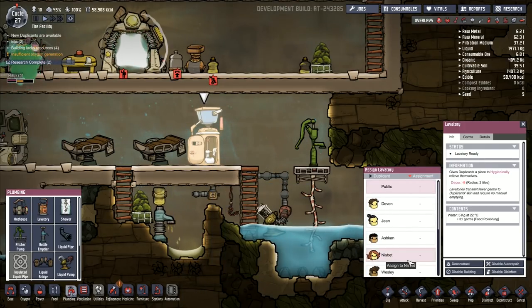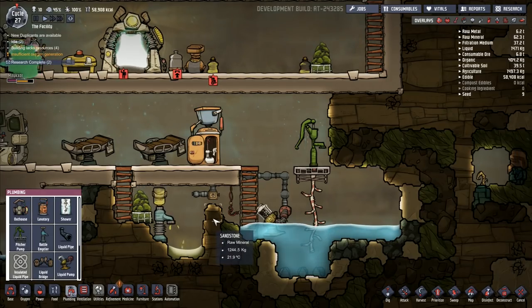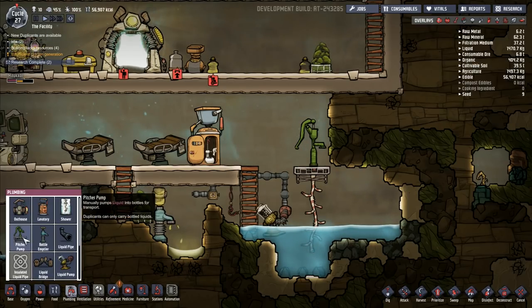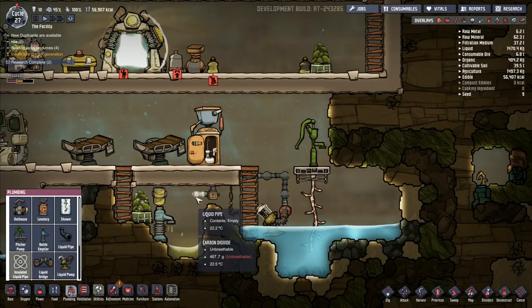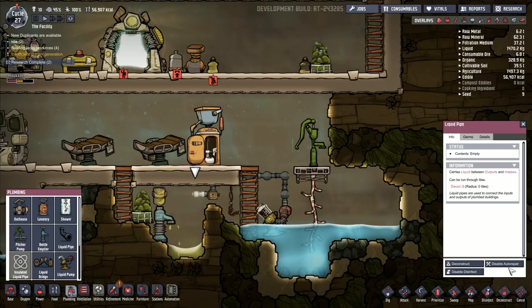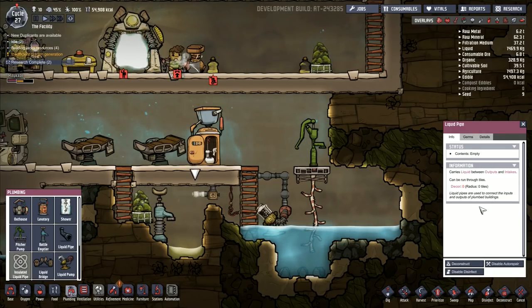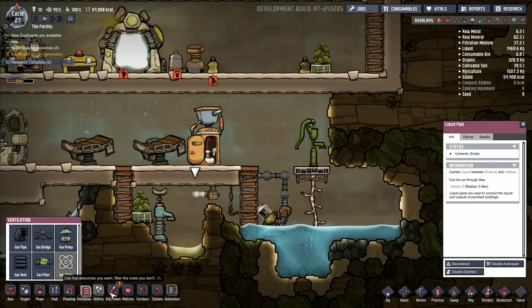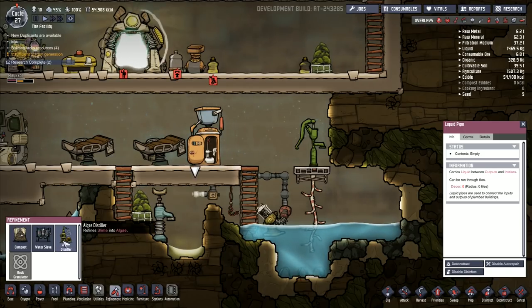Insulated liquid pipe shower improves duplicate hygiene and removes germs. I've got this kind of set up, but I'm not really sure if that is right. Should I just have that going off to nowhere, or do I need to do something else with it? Insufficient resources — that needs water. I've got this liquid bridge coming down here and this is slowly emptying in the polluted water. Have I got the lavatory right? I don't know if anybody's actually used my new lavatory. I'm sure there's supposed to be something off the end of that — I don't know if it's actually a bottle emptier.